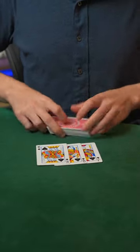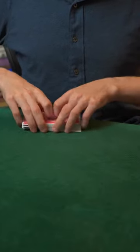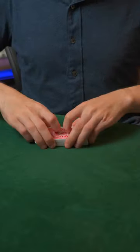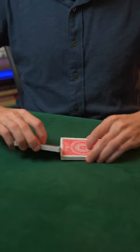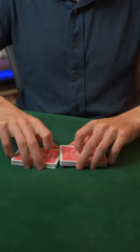Today I'm going to demonstrate how it's possible to win at Texas Hold'em by controlling the flop. We'll use the Jack, Queen, and King of Spades as our cards to control. They go into different parts of the deck, widely separated, and I will try to now stack those cards to land on the flop in a heads-up game of Texas Hold'em.